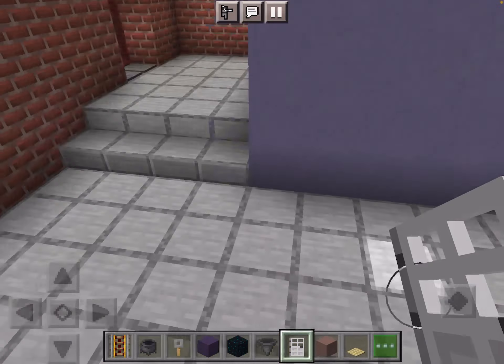Next room we'll approach is the kitchen. Now, our kitchen is huge. There's our stove and oven. There's our sink with more cabinets, more cabinets with the pantry and fridge.